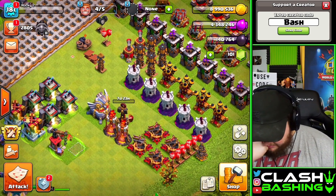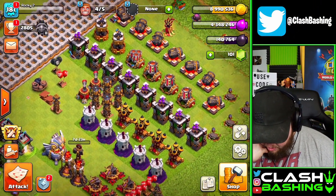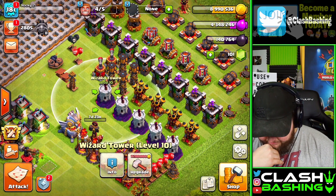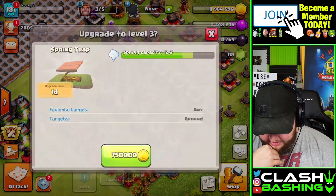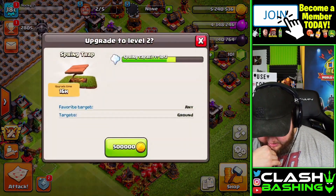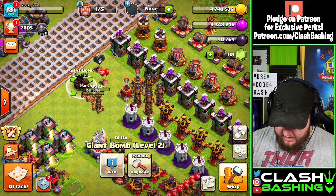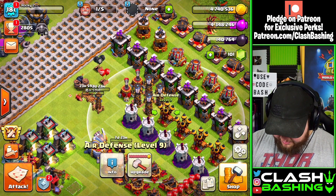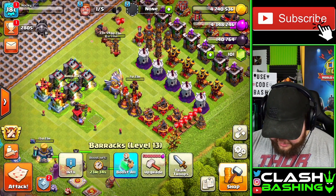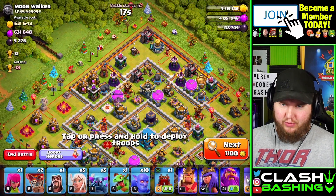We got that Inferno Tower upgrading and all the little stuff upgrading. Let's start with these traps here because those will be cheap and we'll be able to get a lot upgrading. We're going to just have to rotate and try to keep our builders busy and see if we can get something a little bit bigger — maybe we can get a Barracks upgrading. Let's check this one out — this will be the toughest one that we've had yet, but we need to practice and work on it.